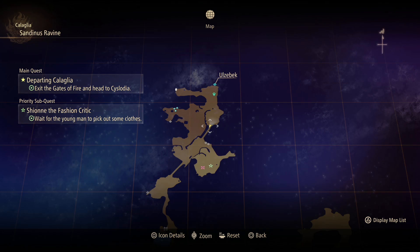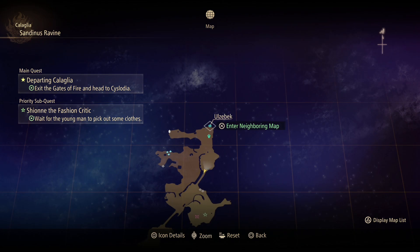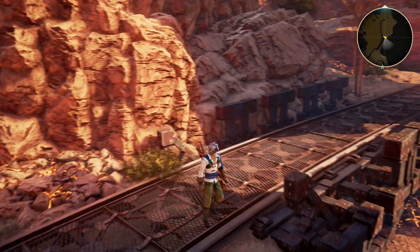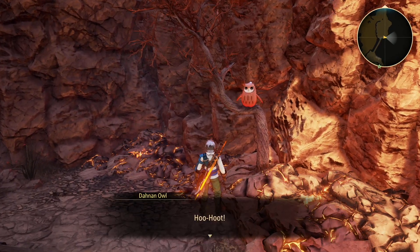The first owl that you can collect on your playthrough is directly south of the first entrance that you'll find for Ulderbeck. Very difficult to miss, right near the bridge — we're going to collect this one right now.